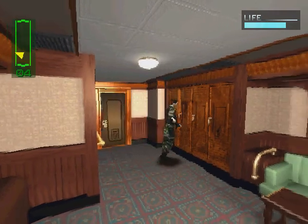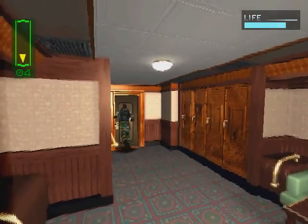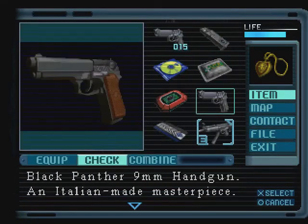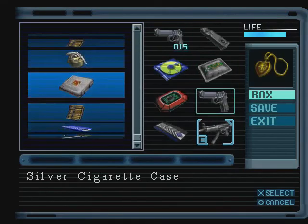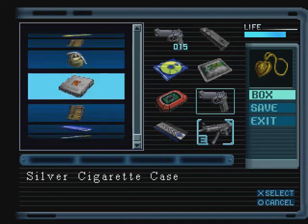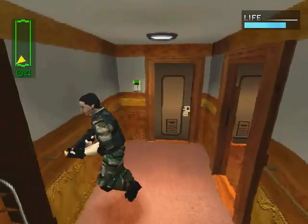Now we go back in here, and if you check these lockers, you're gonna find another pistol. I was hoping there would be some ammo, but hey. What you can actually do with this pistol is you can combine it, because it's the same one as your other pistol, so you can combine it with your pistol to get like a dual handgun kind of deal. But it uses twice as much ammo, and it's an ammo waste. So I'm gonna put this handgun in here because I'm not gonna be using it.